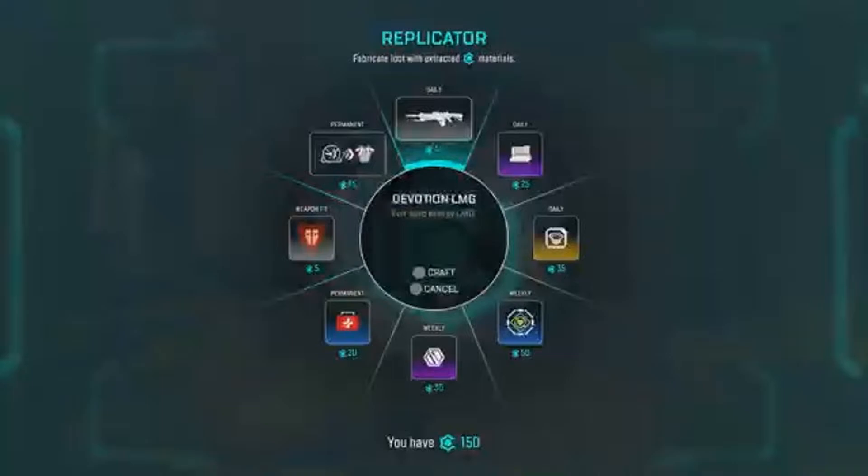They brought back energy mags — I feel like that's a little too much loot. Fifty materials for a respawn beacon — that's okay I guess. The Turbocharger is back and I don't know how I feel about that because the Devotion's kind of broken — I hope they changed it.